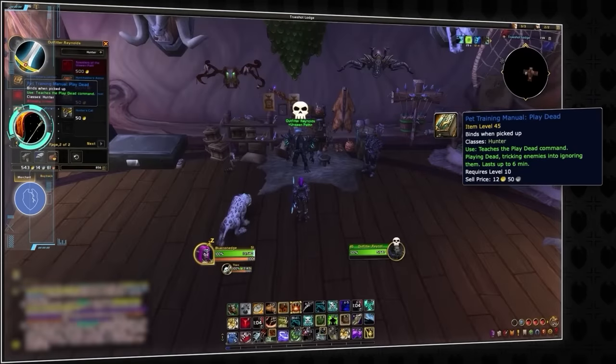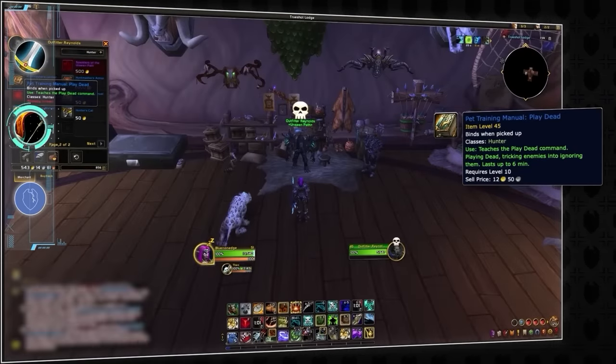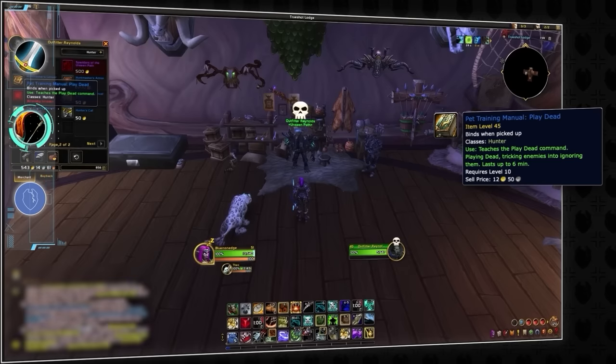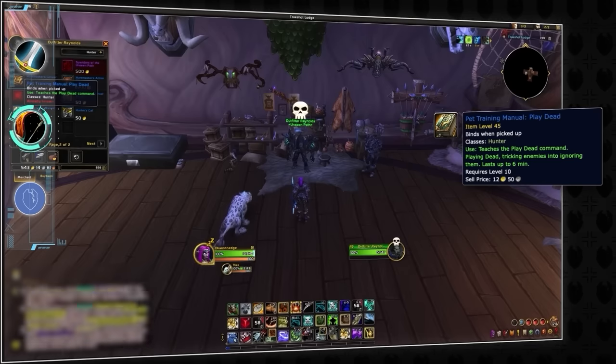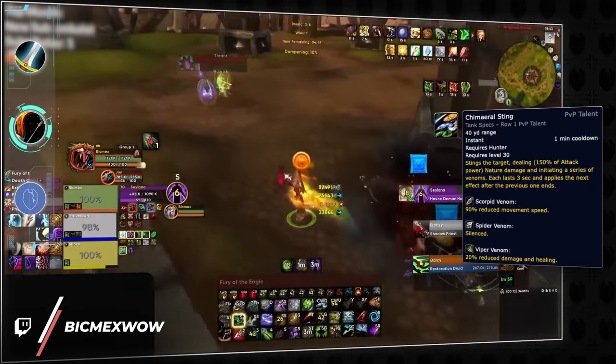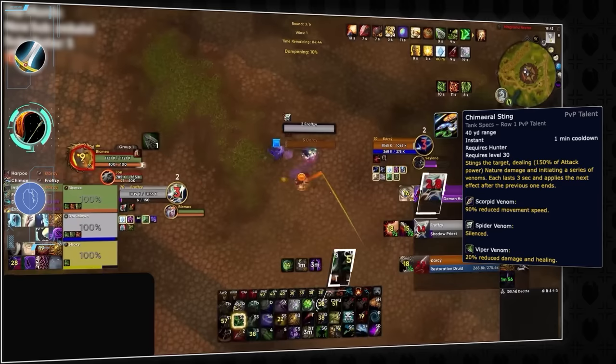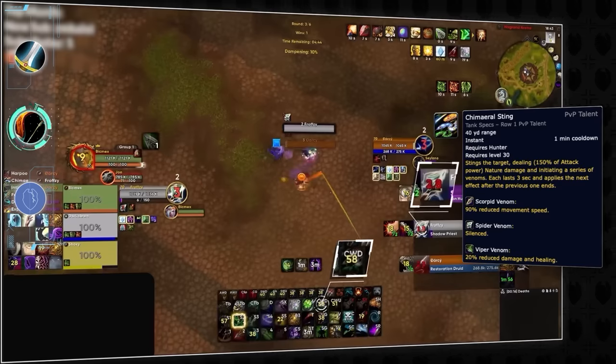Next up, make sure you grab the pet training manual play dead for your pet, as when you press it, it will cancel all incoming casts on it. This is great when facing an arcane mage who wants to arcane surge on anything possible for the damage buff. Lastly, if you know your target is going to trinket a stun, try using your chimeral sting on them first. When they go to trinket the stun, they will automatically trigger the silence, not allowing them to use any globals.